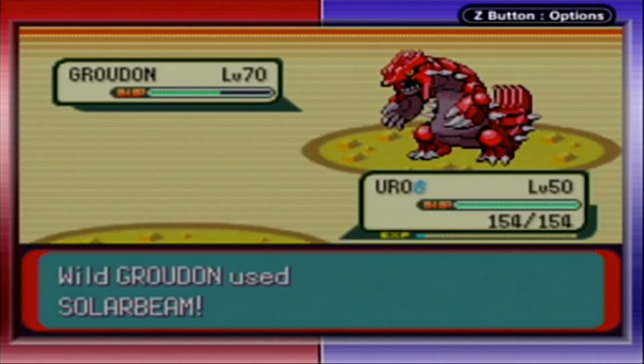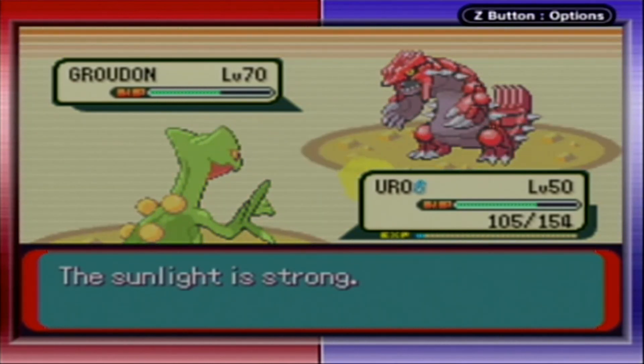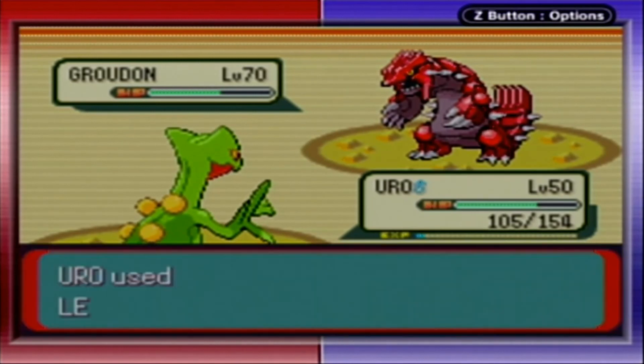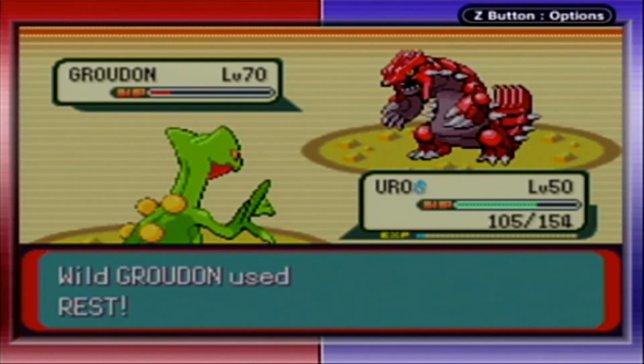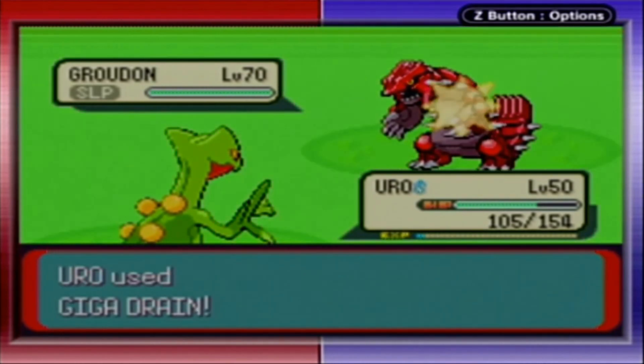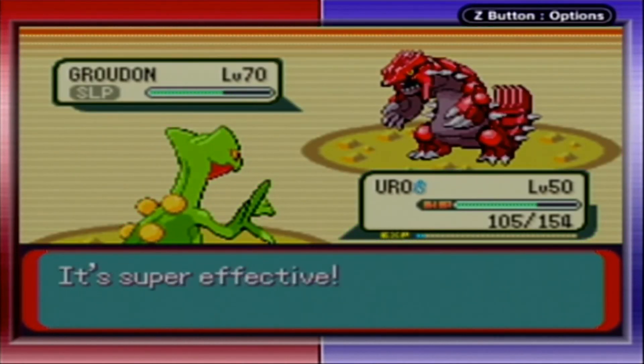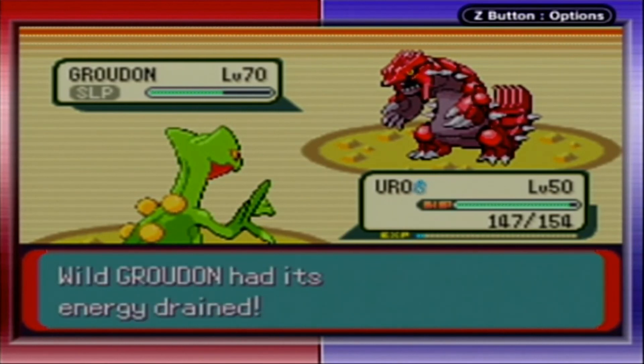Groudon doesn't get as much benefit from the Sunny Weather because it's not a Fire-type — it's a Ground-type. That's Solar Beam there. The Sunny Weather does still help because it potentially gets rid of his weakness to Water-type moves. He's immediately going for Rest. I'm doing more damage to Groudon than I did to Kyogre because he's not as specially bulky. I'll use a Drain move here to get a little more health back.